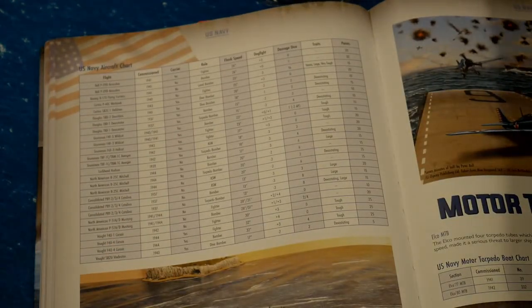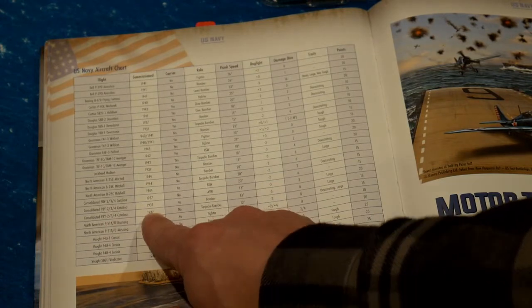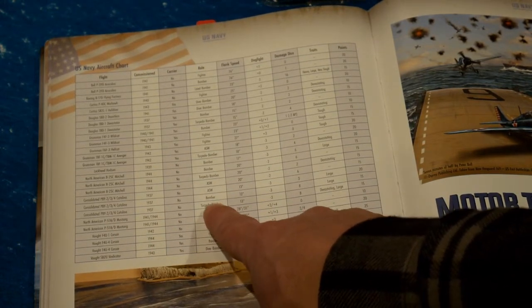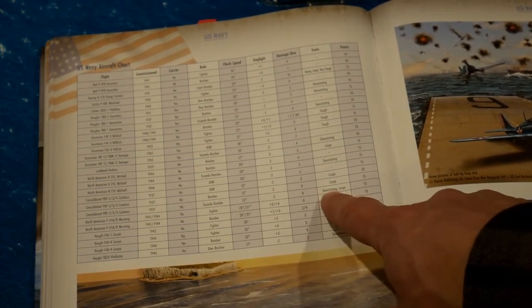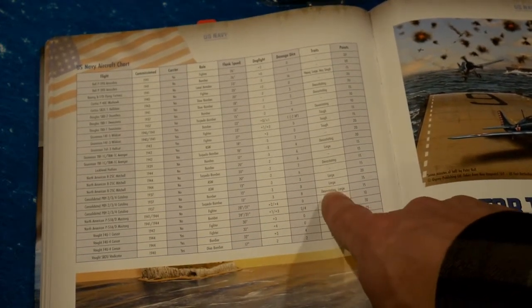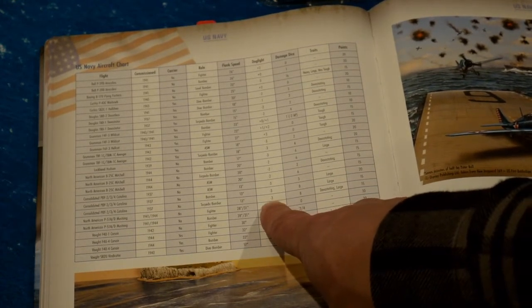The Catalina is not going to be aircraft carrier capable. It is available from 1937, not carrier capable. It has Bomber, Torpedo Bomber, and ASW roles. It is large, and the Torpedo Bomber version is devastating. The cost is 20 or 15 points, depending on which version you get.